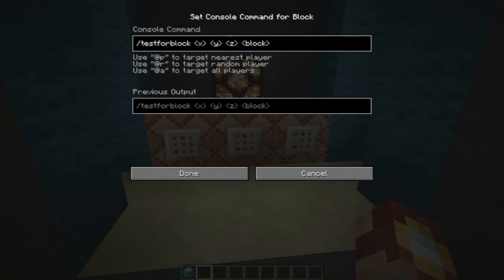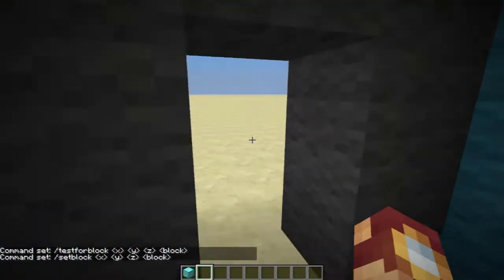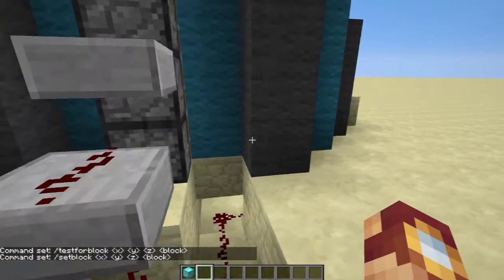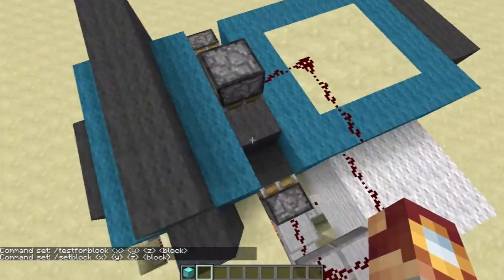This is so useful — it's going to test for the block you know is at that location. And if there is one, then you know the rest — you know how these command blocks work. Next I'm going to use a setblock command that will set a redstone block. I have a simple piston door behind all of this — a triple piston door, actually. I use a 3x3 design in my Powercraft let's play.